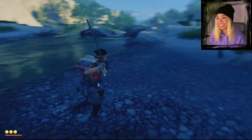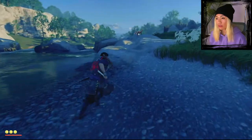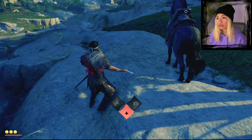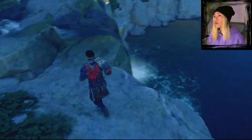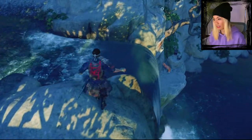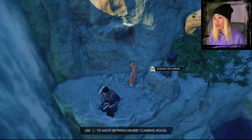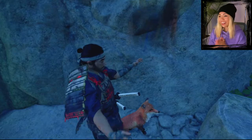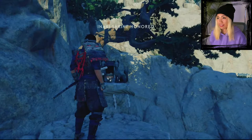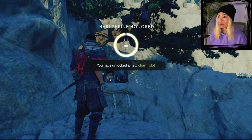Maybe I'll follow the fox — it might take me somewhere. But I need to put away my sword. Wait, how do I sheathe my sword? Oh yeah, I lost it. Oh my god, I'm so glad I didn't accidentally kill the fox! It pays off to be nice. You have unlocked a new charm slot.